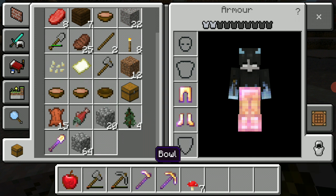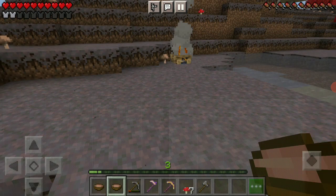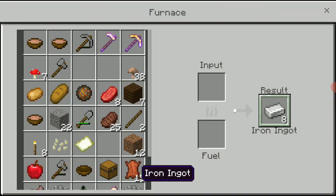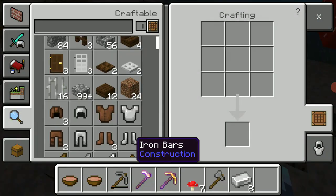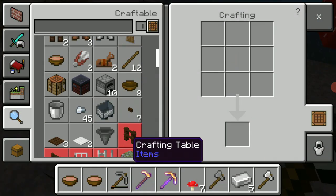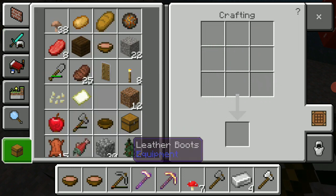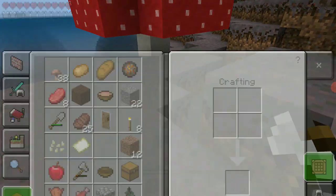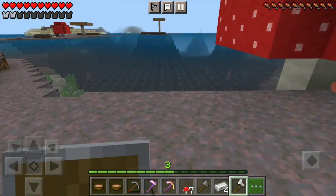Let's quickly sort out my inventory. Get out the axe, get some food. Now I'm ready — I'm ready for anything. Why did I make another stone axe? Let's make an iron one, and a shield. I ran out of wood. Let's put my shield on.